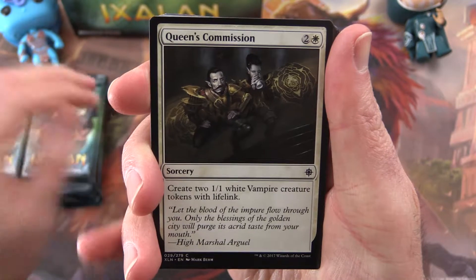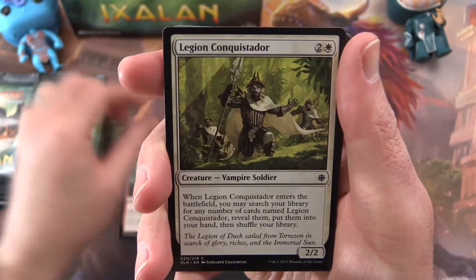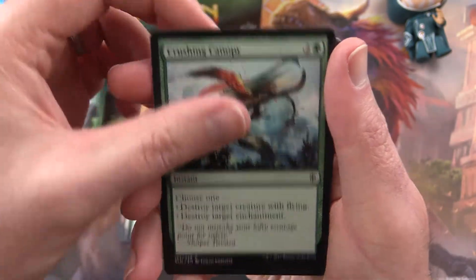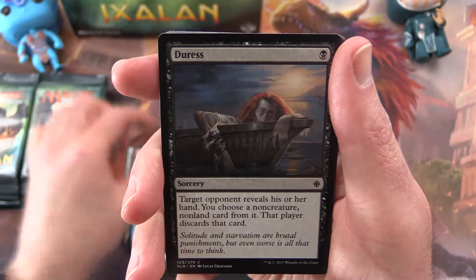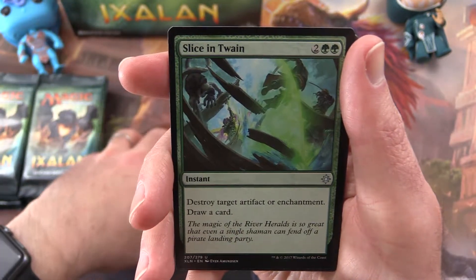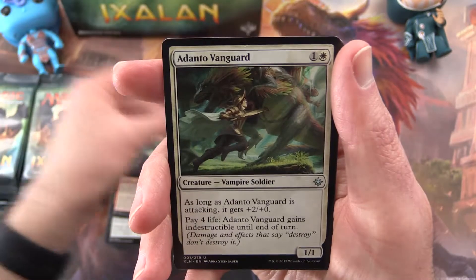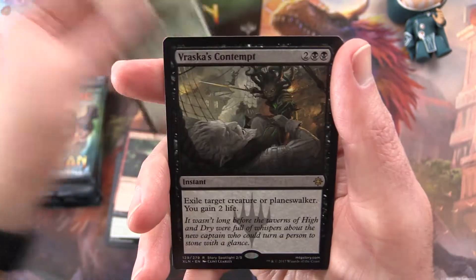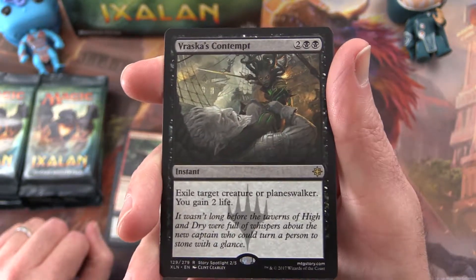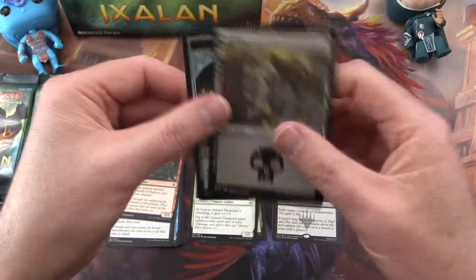First up we have Queen's Commission, Lightkeeper, Fathom Fleet Firebrand, Legion Conquistador, Storm Sculptor, River Herald's Boon, River Herald's Boon, Crushing Canopy, Water Trap Weaver, Duress, Thrash of Raptors, and the uncommon is Slice in Twain. Duskborn Skymarcher, Adanto Vanguard, and a Vraska's Contempt. I think that one's supposed to be one of the better ones — exile target creature or planeswalker, you gain 2 life. Seems good.